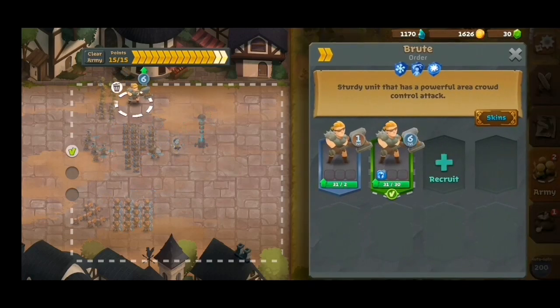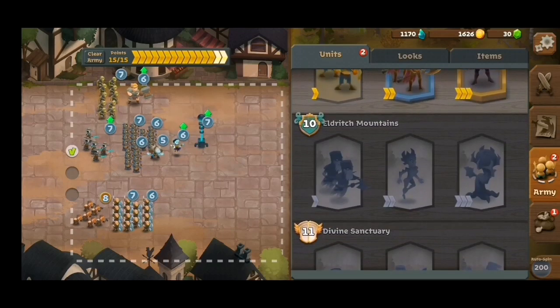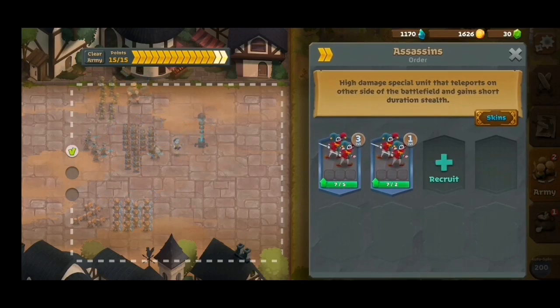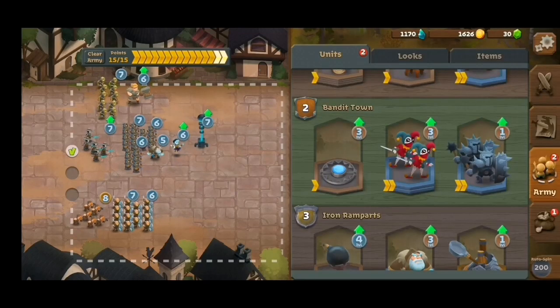This is probably the lineup that might bring you to rank 10. There are some counters for this lineup — you just have to watch out for a very high-level ninja, or the assassins. Their assassinating capabilities are really high in terms of taking out the Barrier Monk and the Frost Wizard when placed in the right position, which could ruin this layout.